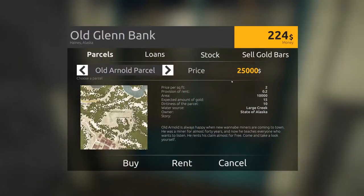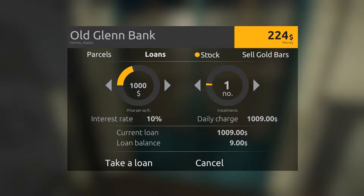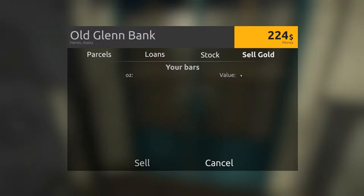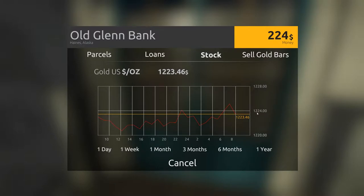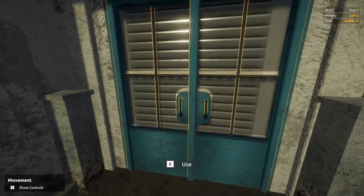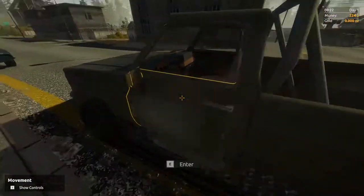We have a few options here: loans, which I don't want to take out just yet; stock, which is just the price of gold; and sell gold bars, though we don't have any. Parcels are $25,000 — we definitely don't have that — so let's just rent it instead. We've got that rented. That's the first step.